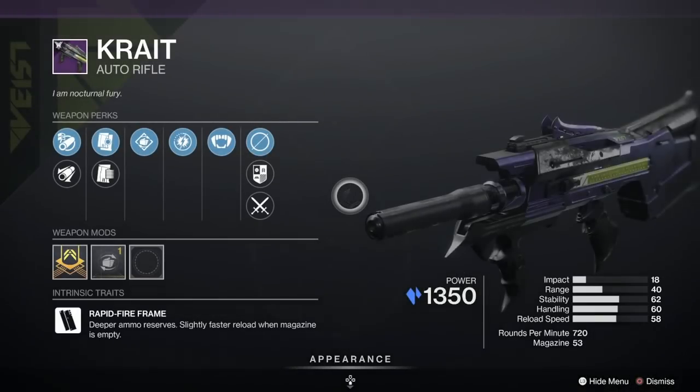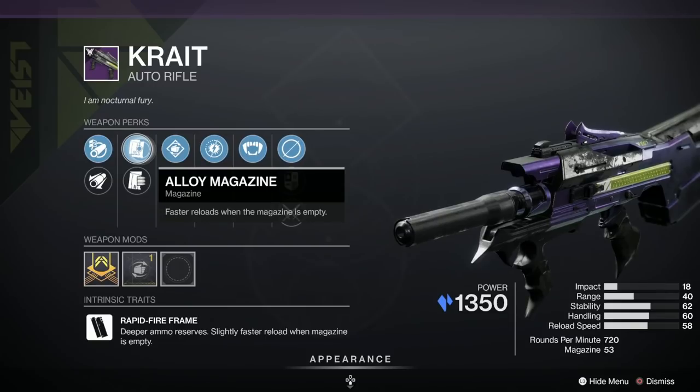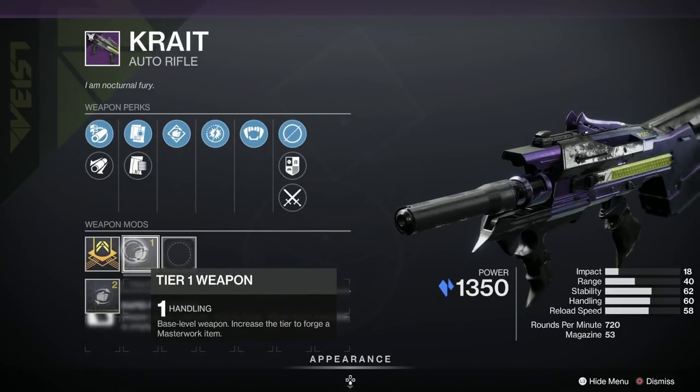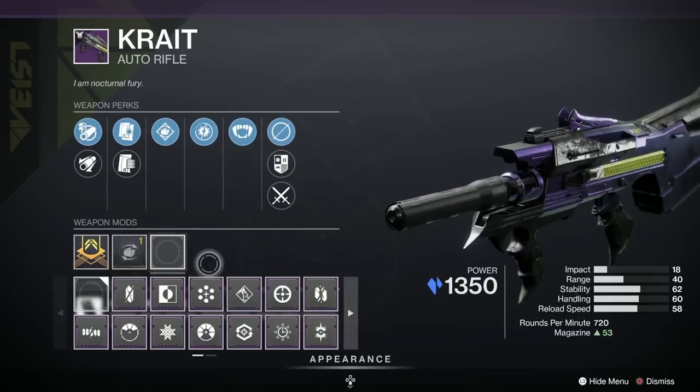Moving on, we've got the Krait Auto Rifle. Let's have a look here. We've got Dagger, Steady Hands, Alloy Magazine, Appended Mag, Extended Barrel with Arrowhead Break, and it's got a Handling Masterwork as well. They've given this one a D — unfortunately not very good, D for Dunce, or at least not a very popular roll this week.